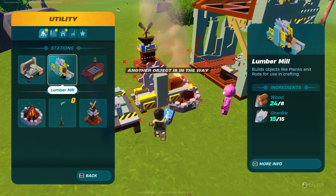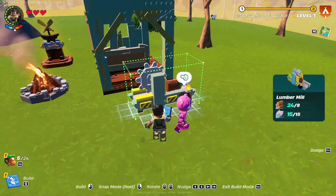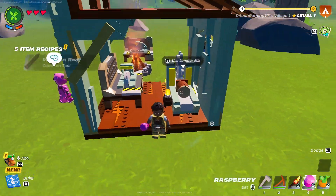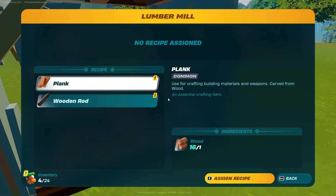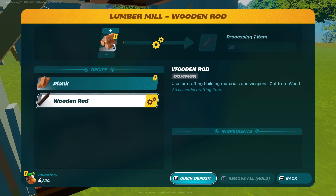Alright guys, so how to make the lumber mill. Basically you need 15 granites, which is stone, and 24 woods — that's all you need. I don't know if it needs to work on the rain or not, but let's put it here for a while. With this I can make wooden rod and plank.